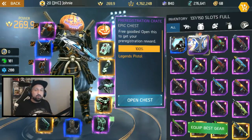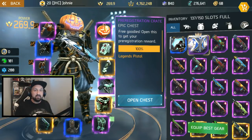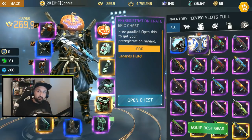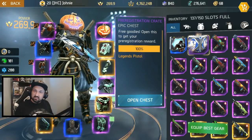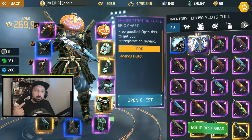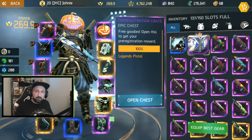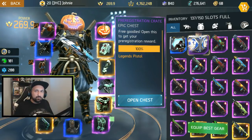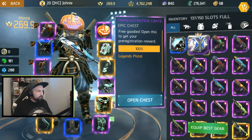Everything you drop in missions will also be 270, even the commons. So let's go and open that thing. The perks are still randomized so I could be lucky or unlucky. Right now there's no way to change the perks on your weapon — it will probably come in the future, they talk about the infusion system growing and we'll probably have a chance to reroll perks. I'm a bit nervous, I've been waiting a long time to open that thing.